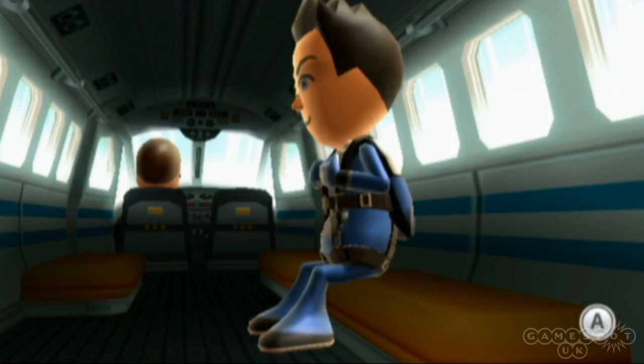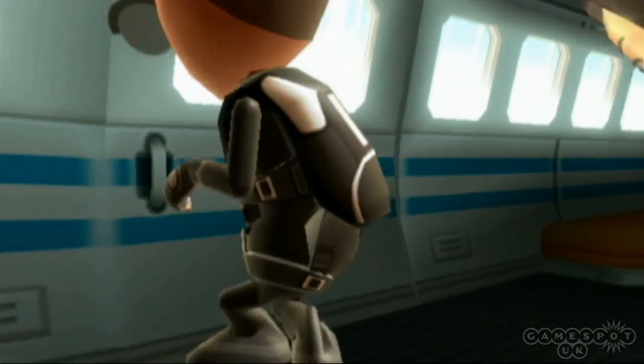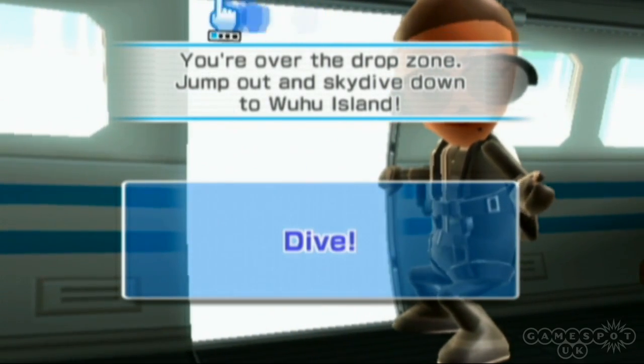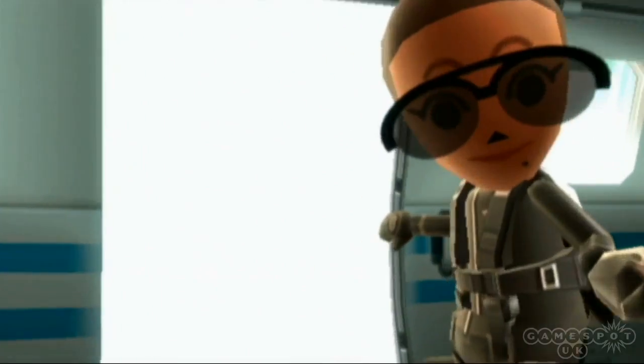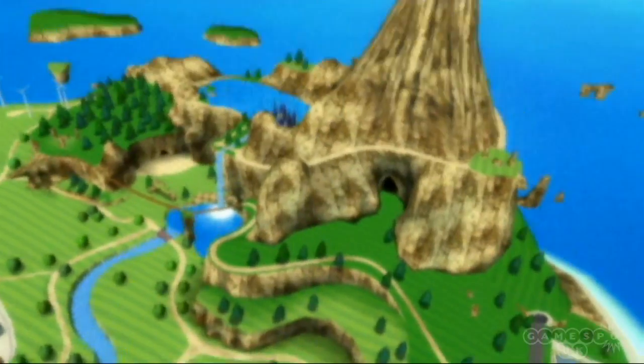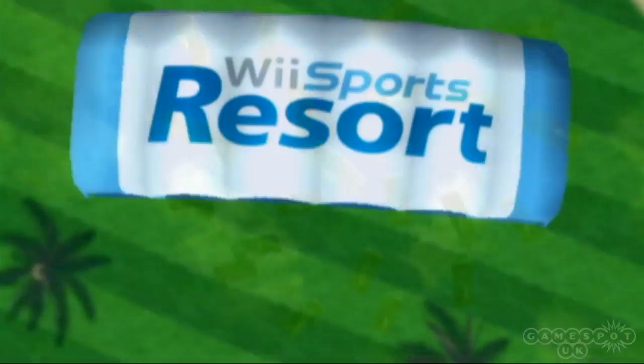Wii Sports Resort is set on the same pristine wonderland that acted as the backdrop to Wii Fit. Wii Sports Resort throws you straight into the action, as you descend onto the island out of an aeroplane with a parachute strapped to your back. As you plummet to earth, you have to get into formation with the other holidaymakers on your trip before pulling the chute to reveal the Wii Sports Resort logo.